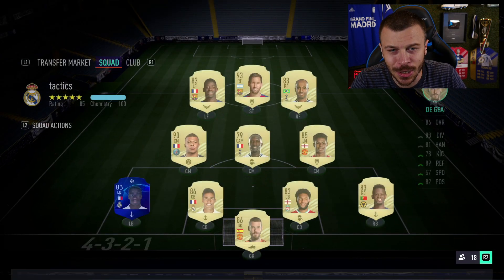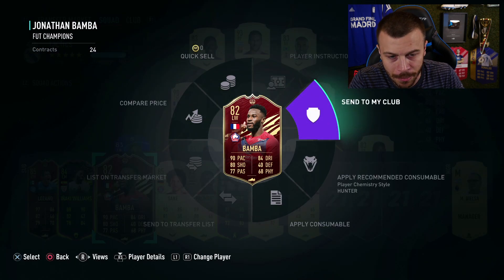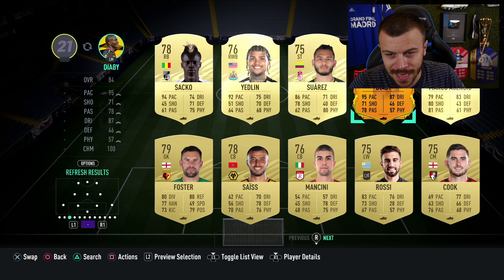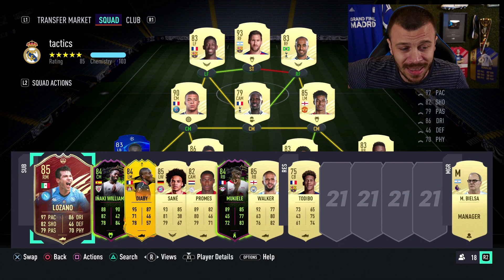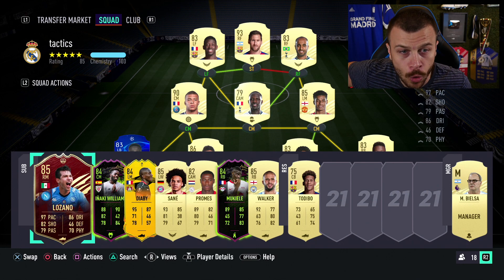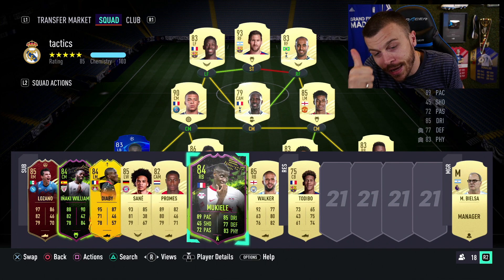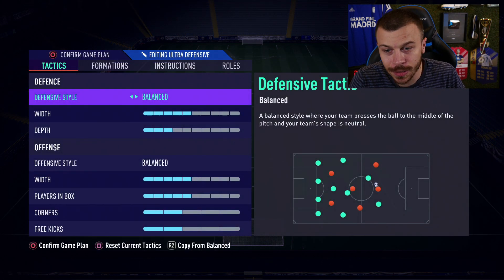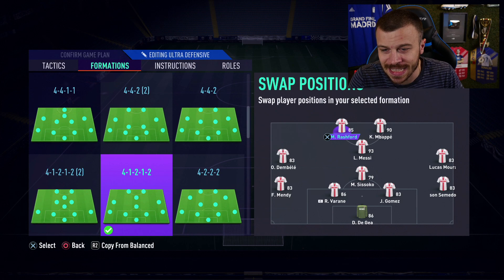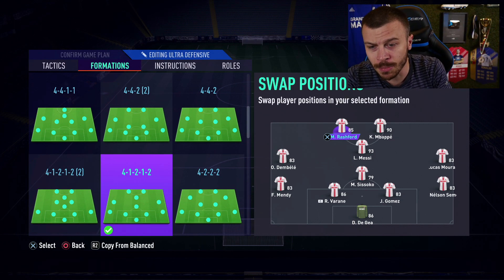Let me show you the team we're going to use — that's our starting 11. Let me prepare my super subs. I'll get rid of Bambo and put Thabi in. I'm going to use him in the second half, swapping him for Dembele. Lozano I'll also use in the second half, swapping him for Lucas Mora. We've got one more super sub: Inaki Williams, Mukele, Promise Sane, or Walker — it all depends on my performance. After minute one: Rashford and Mbappe up front, Messi as central attacking midfielder, Dembele and Lucas Mora on the flanks.